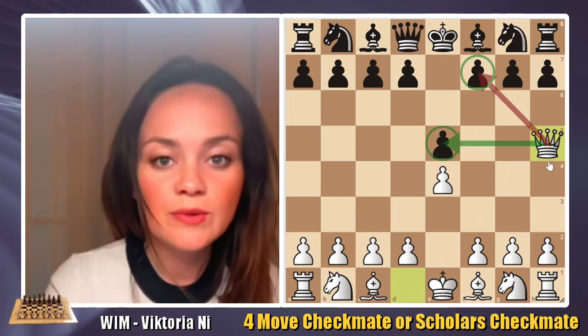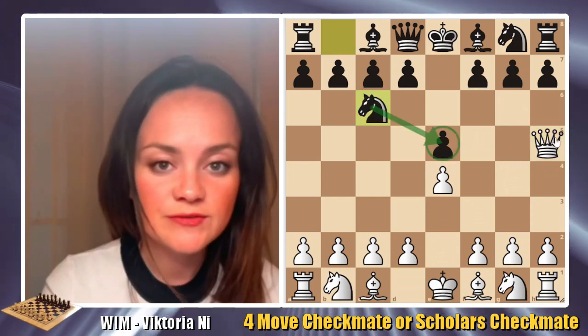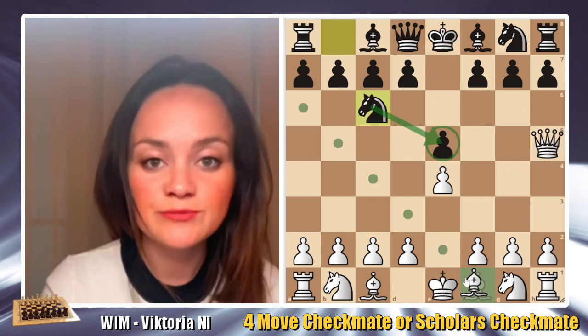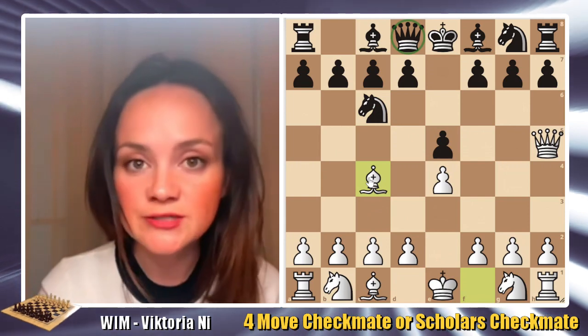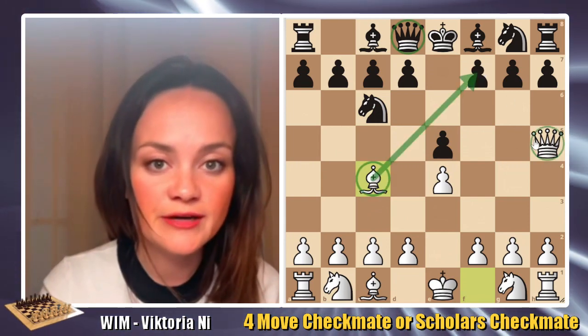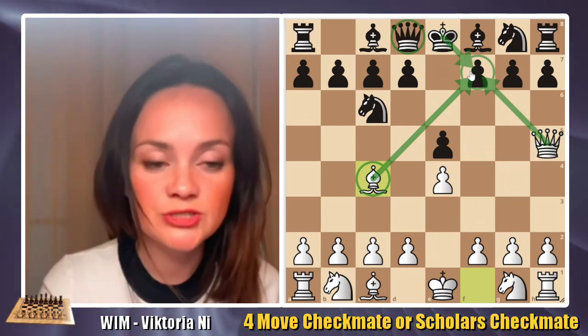Black continues with knight to c6, defending the pawn on e5, so if the queen takes it the knight will recapture. Now white decides to get the bishop out to c4 — a very active position that attacks the opponent all the way on f7. Now we have two attackers and only one defender, which is the king.